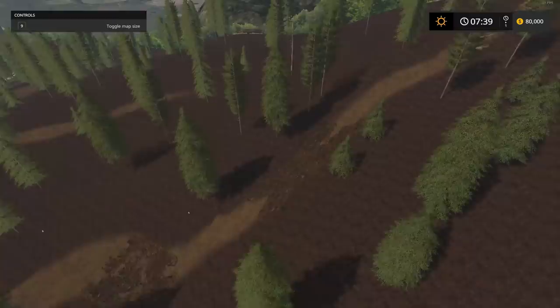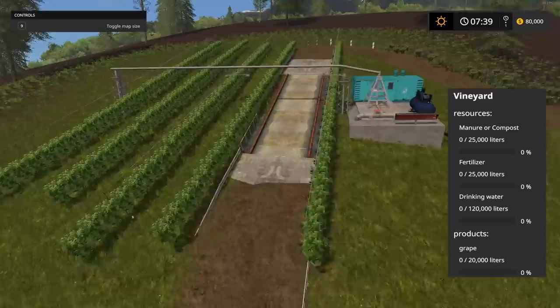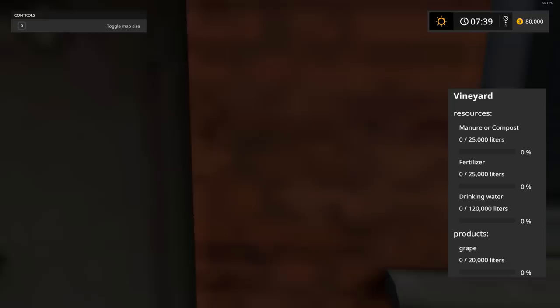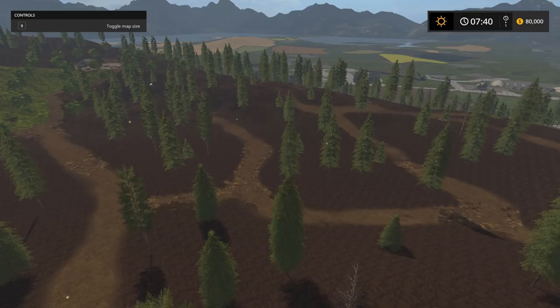Here is the vineyard — if you're not familiar, this is where you come to get your grapes. You'll have to purchase this as well for $55,000 — pretty cheap. You put water, fertilizer, and manure right there. The screen shows manure or compost, fertilizer, and drinking water. You'll have to purify the water first by bringing it to the desalination plant.